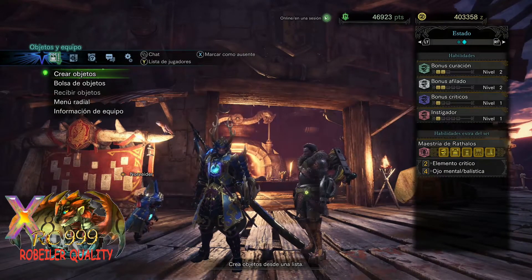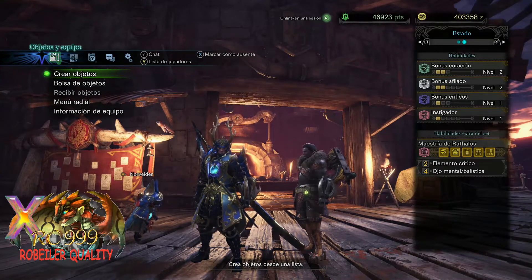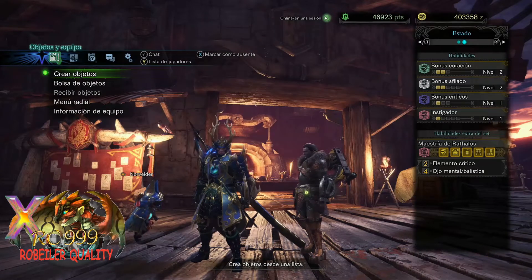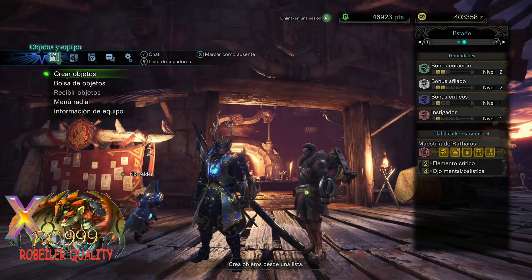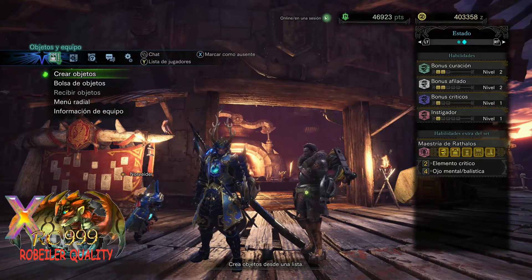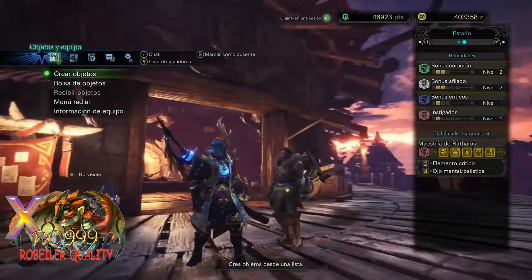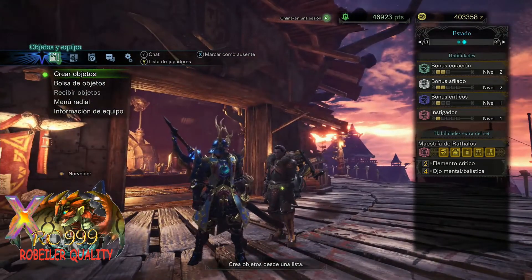Elemento crítico con dos partes del set. Tiene maestría de rátalos. Y con cuatro partes del set, utilizando cuatro partes, vais a tener ojo de metal y balística, que es para que no se reboten las armas en los monstruos, para atravesar, y hará más daño.